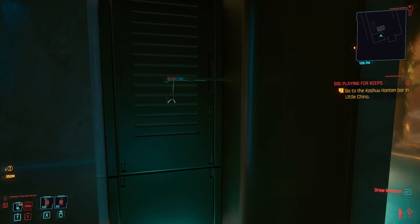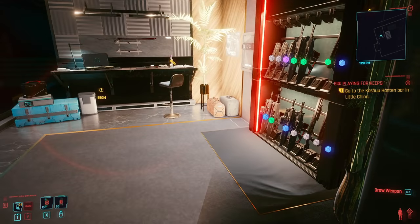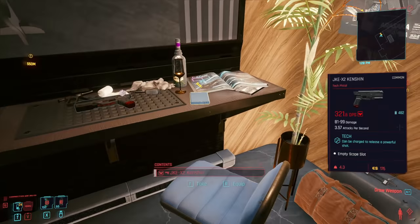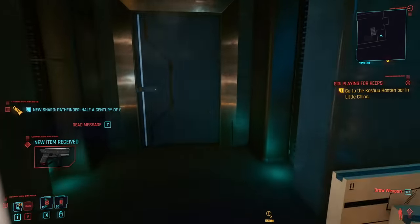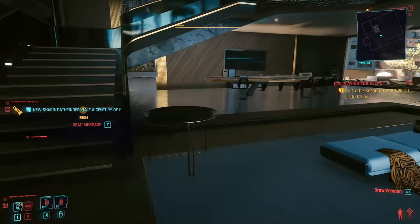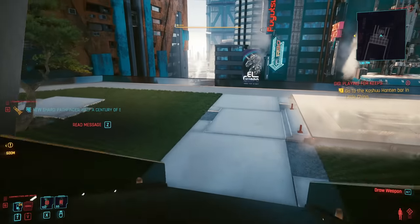The interesting thing is you get his jacket later in the story, but you can get it super early here. You can literally go meet Jackie, and as soon as you visit your first ripper doc, do a money exploit, buy the double jump legs, and you can do all of this before completing any other part of the story. There's also another gun and another shard here as well.